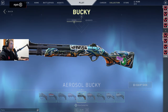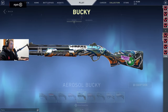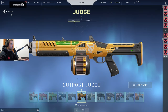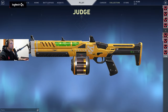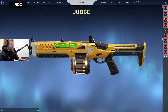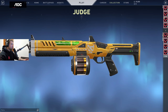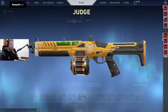We have the Bucky with the graffiti — some people might like it, but I'm personally not a fan; I like the Iron Bucky the most. Then the new Judge has an animation, same as the Ghost — pretty awesome. The very conservative animation actually fits this weapon well. It might remind someone of a certain League of Legends character.